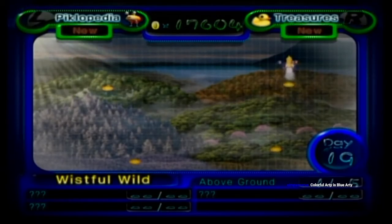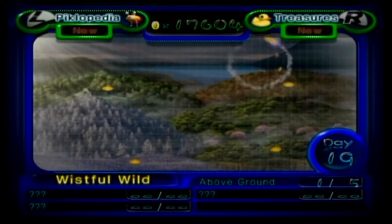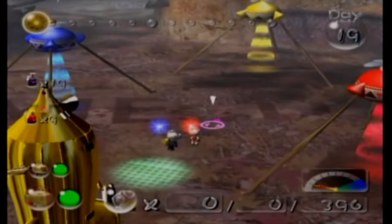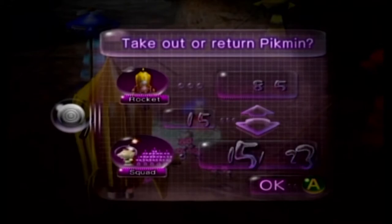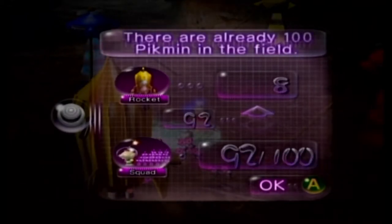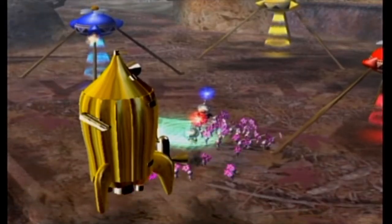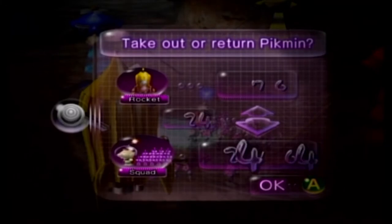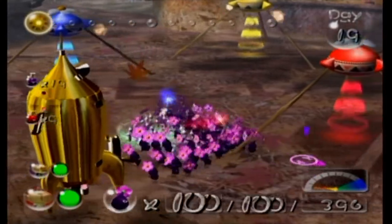Only five treasures above ground in Wistful Wild. I think we can do one more day — I'm not going to do any of the caves, but we can at least get some of the treasures above ground. I'm going to take my 40 White Pikmin because they're fast at carrying stuff back, and then I'm going to take a whole bunch of Purple Pikmin. I'll leave the President behind — he can handle himself.